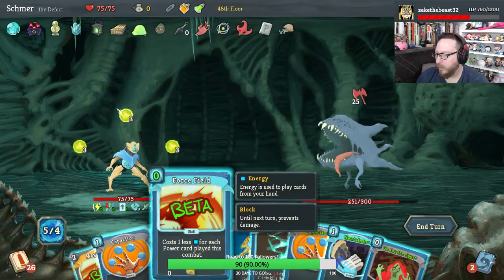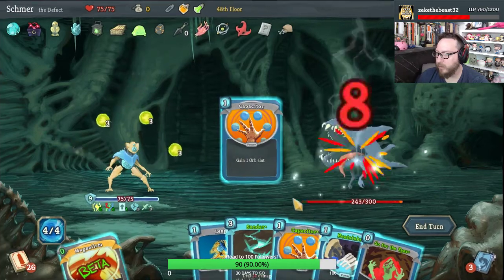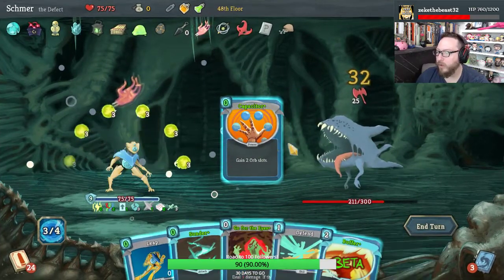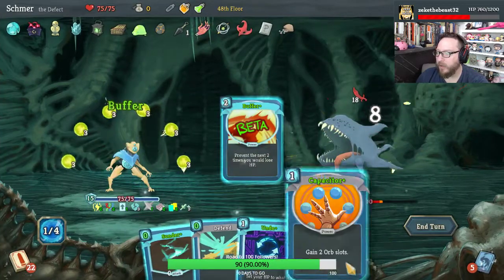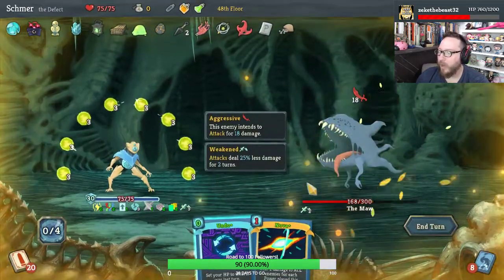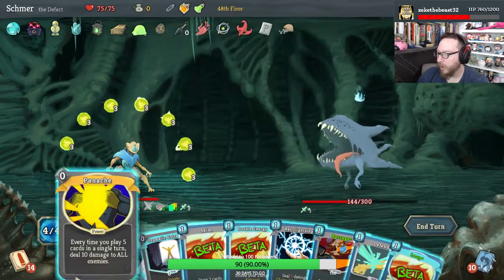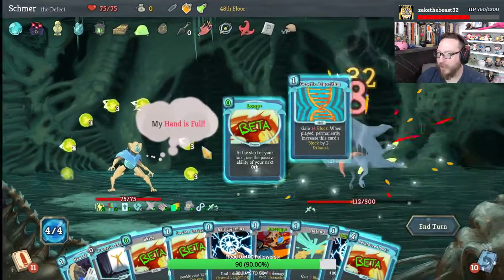Free Force Field. Capacitor made Magnetism free. Should have played Heat Sinks earlier — it's alright. Go for the Eye, Sunder is free, Leap is free, Defend is free. Capacitor makes Undo free, gives us energy. Defend and Sunder — wow. Panache is free and makes something free, Loop is free and makes something free and gives us card draw. Genetic Algorithm needs to be played.